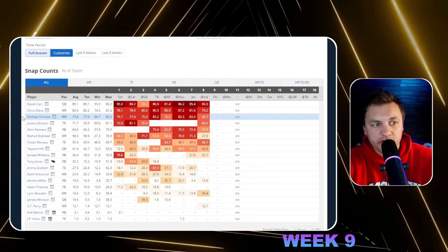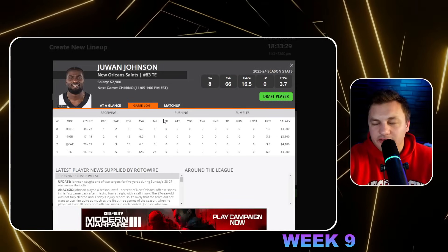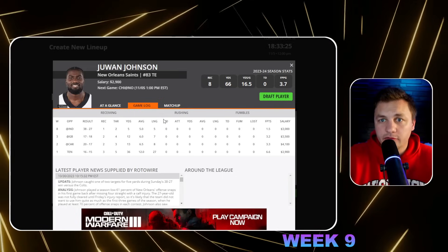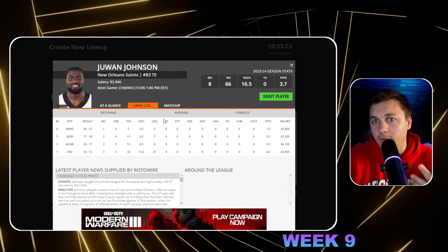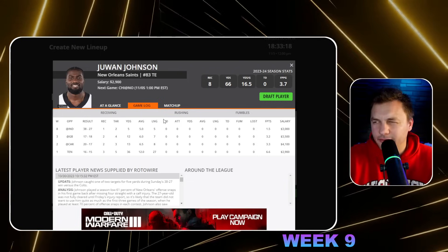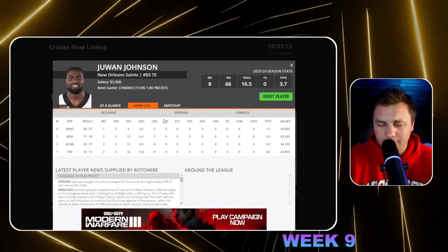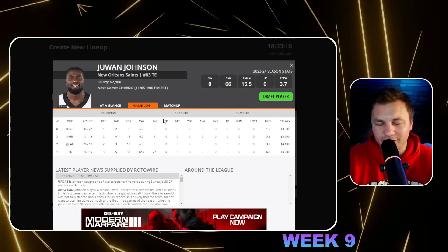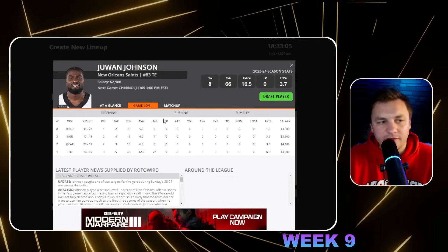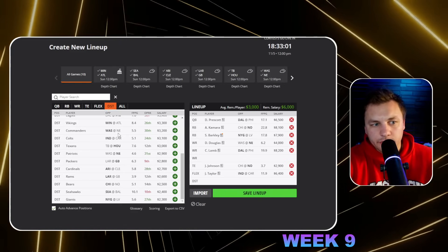Juwan Johnson came in and played 60 percent of the snaps. If he gets 70 to 80 percent of snaps, I think he's appealing at this price tag. He was someone I personally thought would be a great best ball draft player — I drafted him a lot, though that ended up being a bad recommendation. But here, Juwan Johnson at a cheap price tag for some tight end points — I'm fine punting there so we can fit some studs into our build.